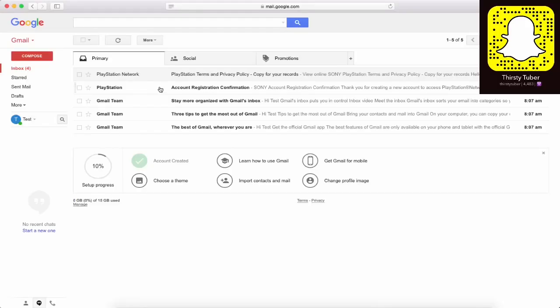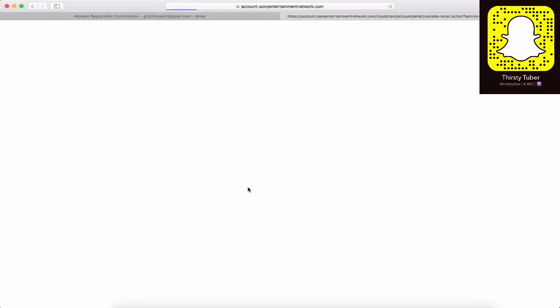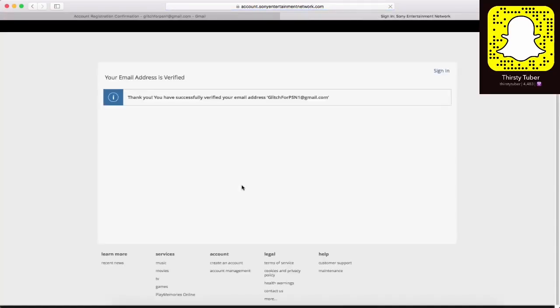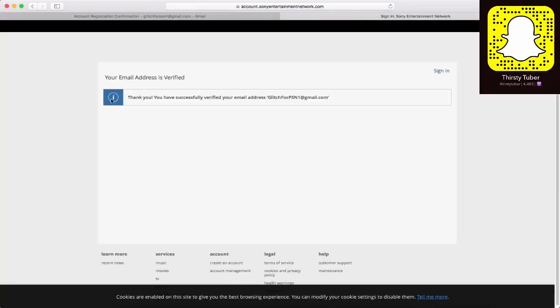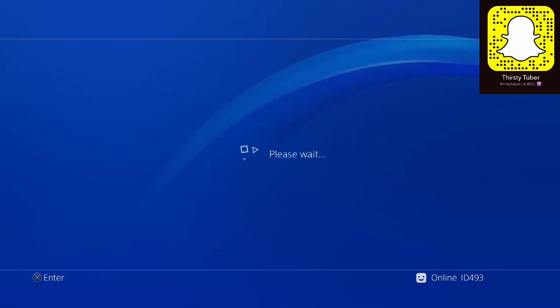Now you want to go to verify account. I'm going to hop into my computer — there we go — verify account. This is simple, I don't really need to talk over this bit, it just shows you in the video. Once you've done that, you can hop back to the PlayStation, click 'already verified,' and you're done.